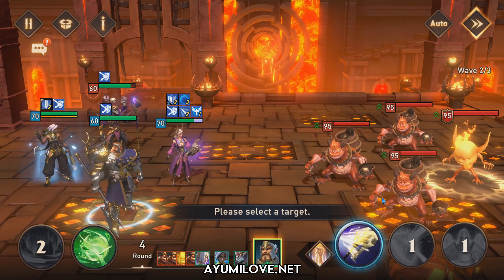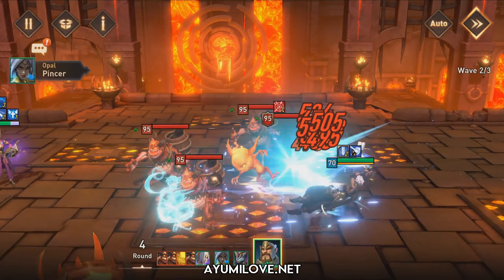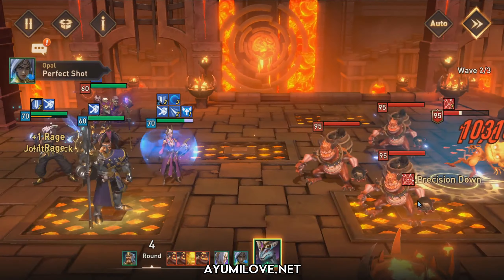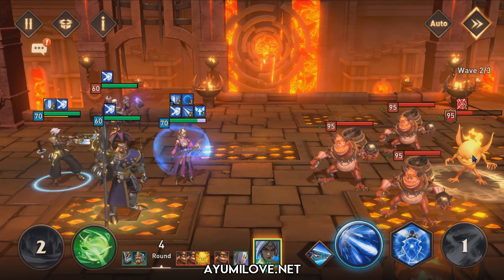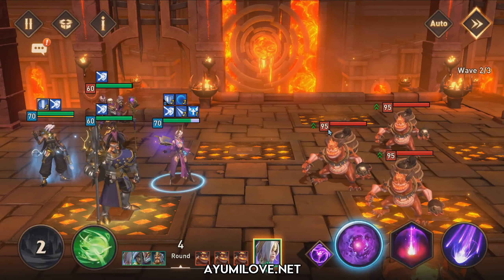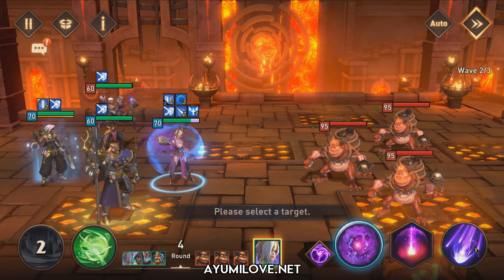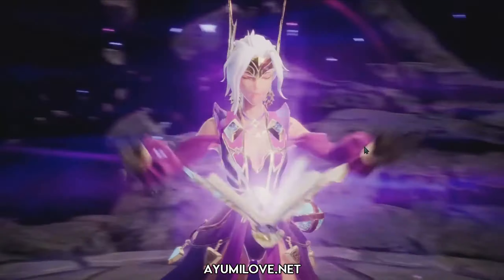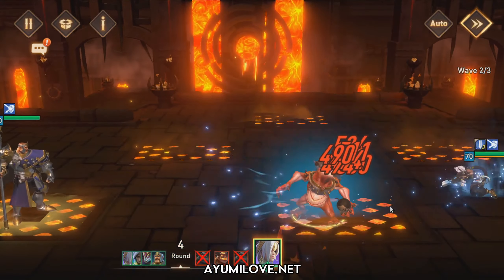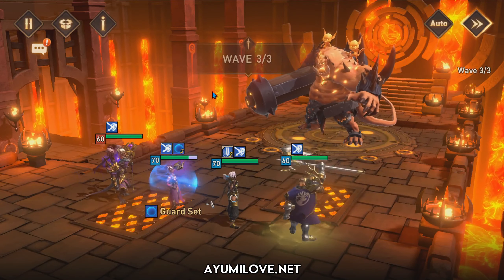During wave 2, William will perform his default ability on the big Fire Imp, followed by Zidlin performing his ability on the big Fire Imp, then Opal will try to finish it off. By this wave, your Natalia must be strong enough to wipe out all enemies. If she's not strong enough to clear enemies without the defense down buff, you'll need to build her up before using this team composition.